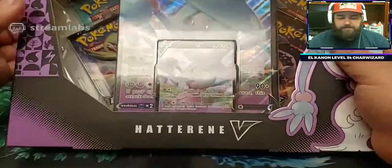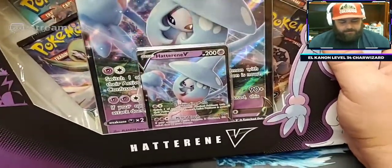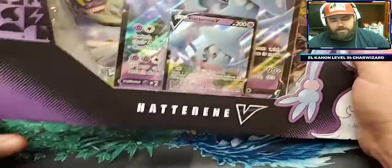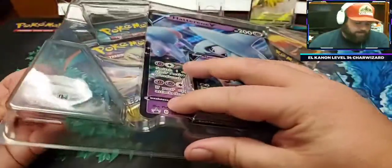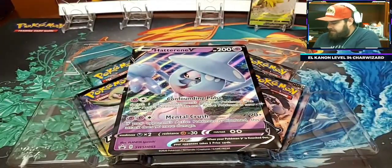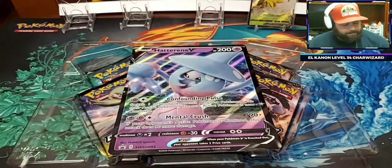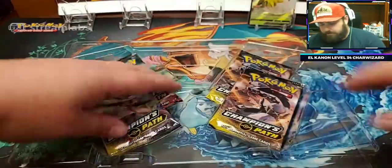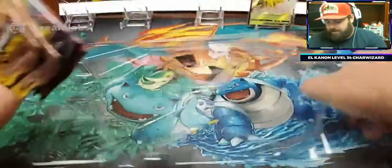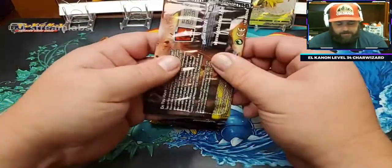Alright, box number two of Champion's Path — Hederan V box. Still looking for that Charizard. I would love to pull one live. Actually, we're not live — I forgot. Recorded video. Here's the code card from that. Get the Jumbo card out of the way and we'll be good to go. Champion's Path, four more packs. Let's see if we can get what we're looking for.